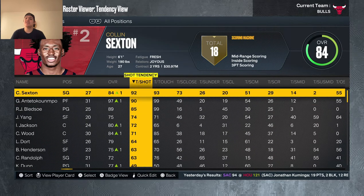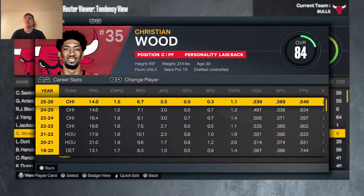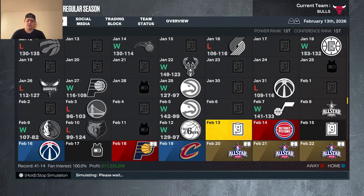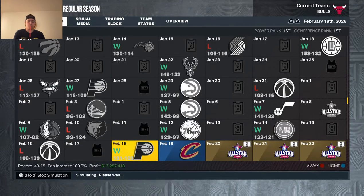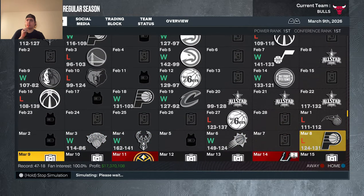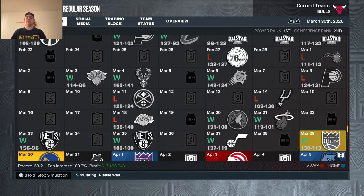Looking to improve the team, Collin Sexton is here but we kind of need him. Giannis is staying. There's not really anything else we can do, so this is the team we're going to ride with and hopefully RJ can end up winning the MVP.